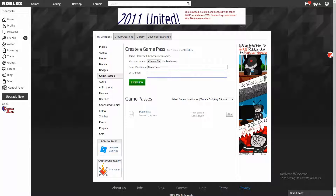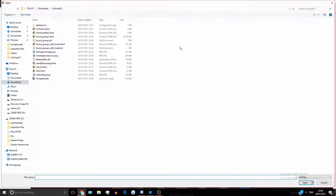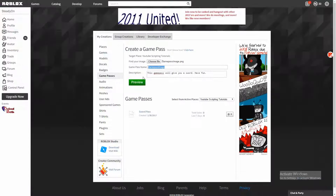The description is whatever you want it to be — so something like 'this game pass will give you a sword.' And then you're going to want to add a thumbnail. I've already made a thumbnail, but you're going to want to make sure you use the thumbnail template, which will be in the description. There will be a link to that in the description, because that's the right shape for the thumbnail.